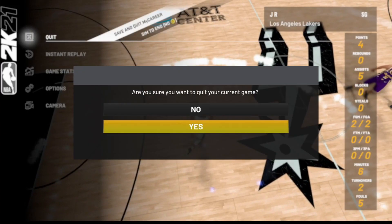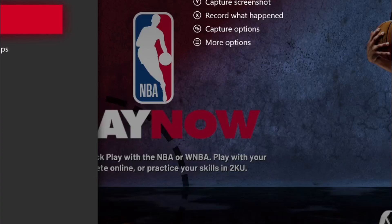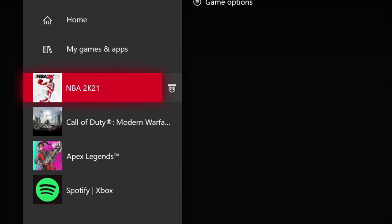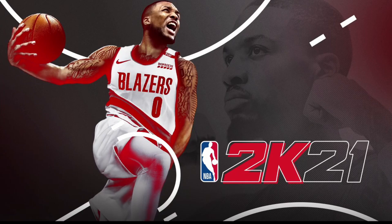Once you get to the fourth quarter, with under about 30 seconds left, save and quit out of the MyCareer game. Once you save and quit, close out the application, then go ahead and reload the game back up.